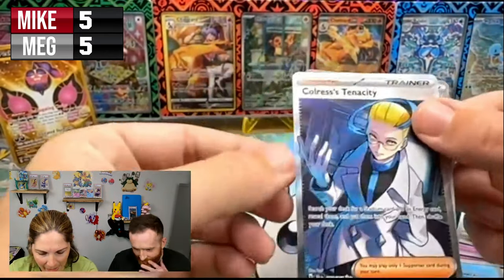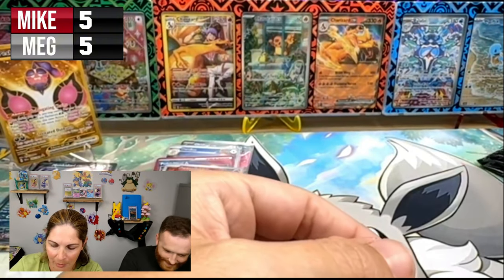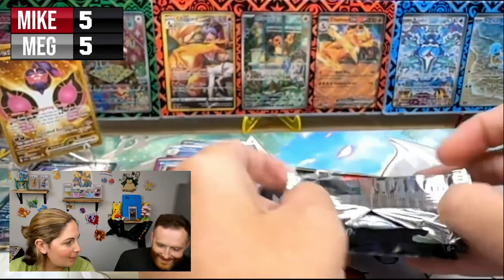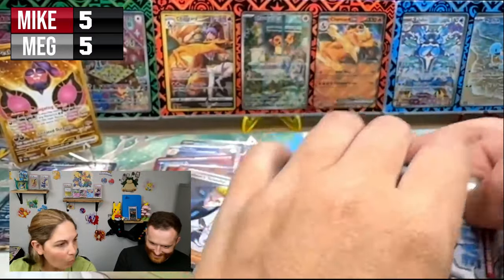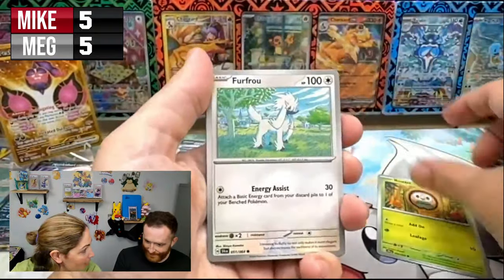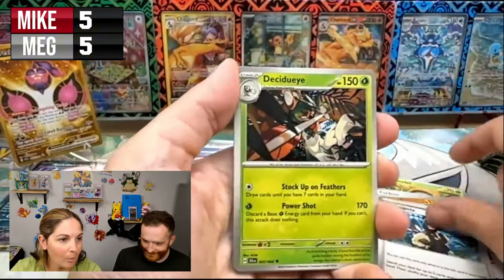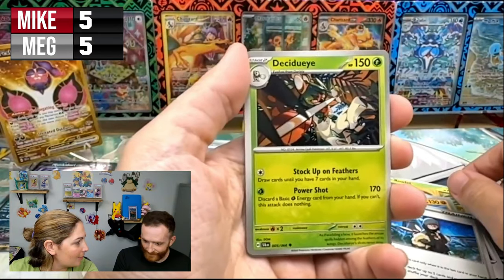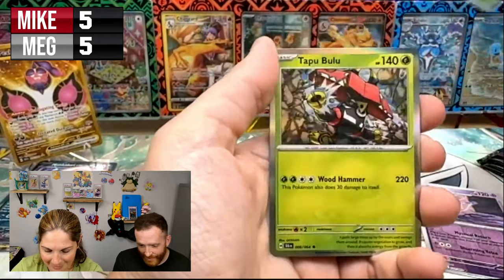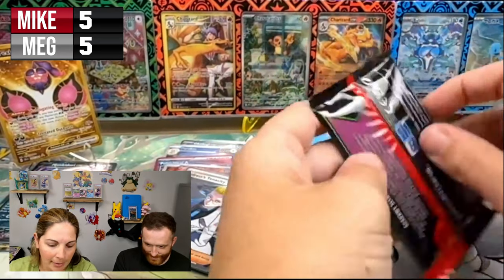Is that a tie? A tie with five packs left! This is a busted ETB — what if I got an SIR or hyper rare? Mikey had to break into these cases, he wanted to open one so bad. And what happened — you got decent hits in it didn't you? I'm not talking to anybody. So we're tied right now.